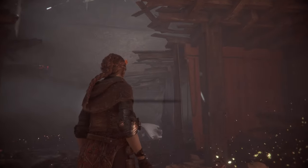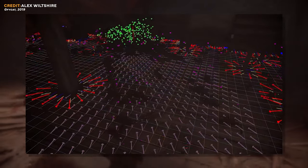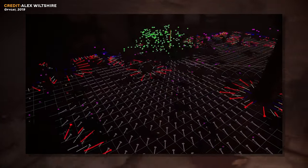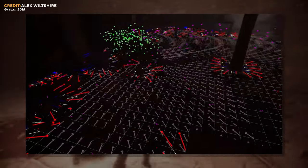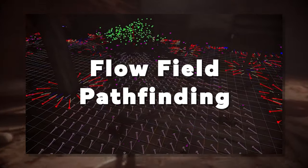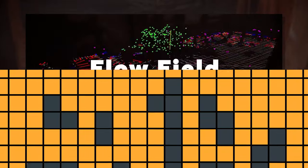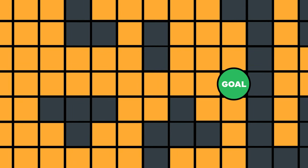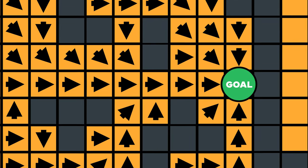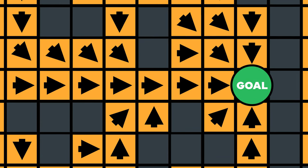In every area of A Plague Tale where the rats are in proximity, the game creates an invisible grid over the floor, and for each square in that grid, it calculates the direction that a rat should move towards if they're on that square, based on the position of local human NPCs and light sources. This is a concept known as Flow Field Pathfinding, an algorithm that can be applied on any 2D grid you can find in a game. When you calculate the optimal directions towards a particular goal in the grid, all of the arrows imply the flow of a river right up to the destination — hence the name of the algorithm.